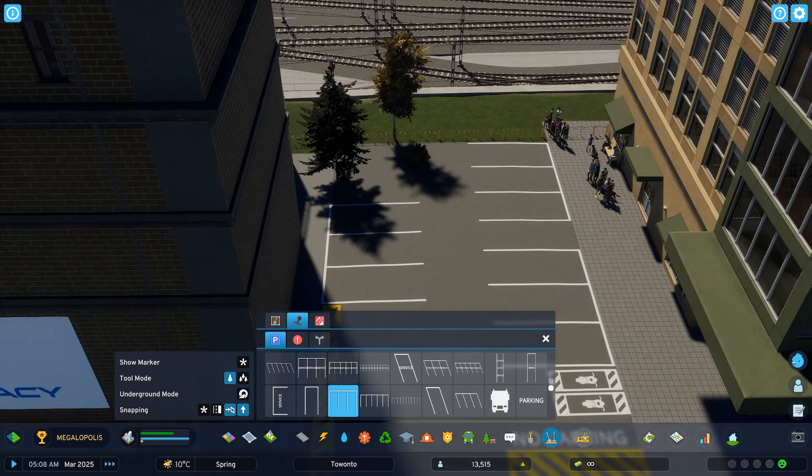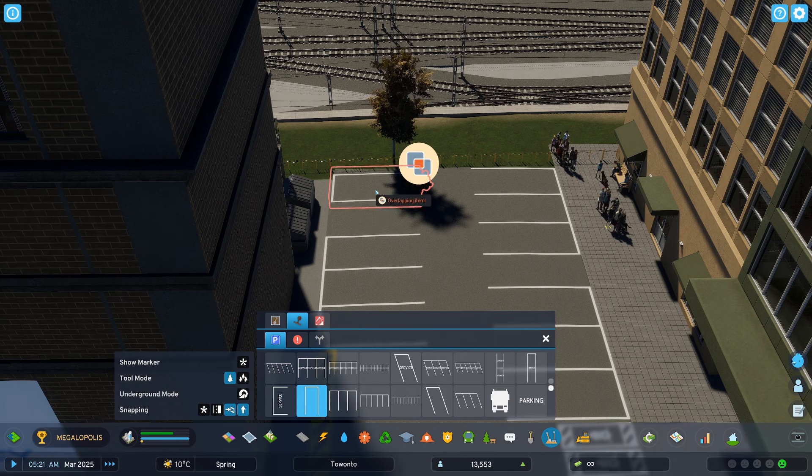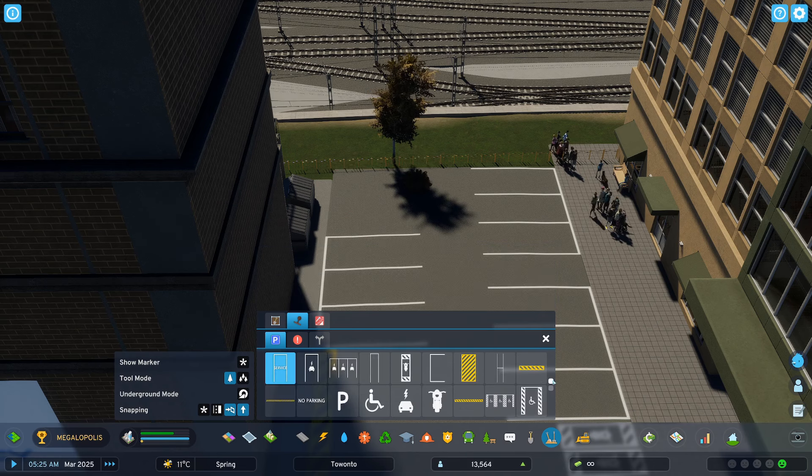I can actually get rid of this tree — let's get rid of this tree here and see if this works. You know what, let's just do one more area here with no parking. Are you hiding there? We can bring this pretty close. Yeah, there we go. That's nice and filled in — look at that, that looks great.